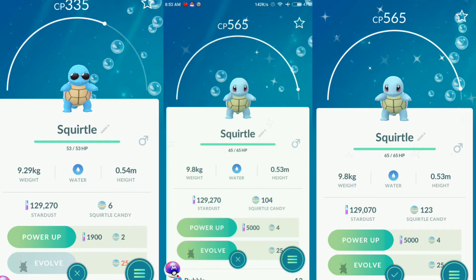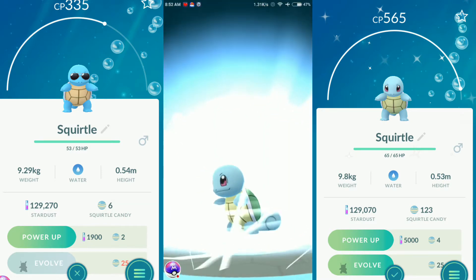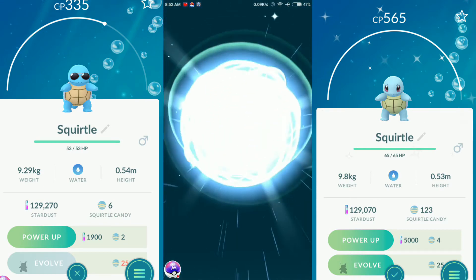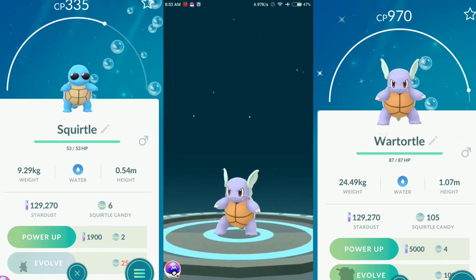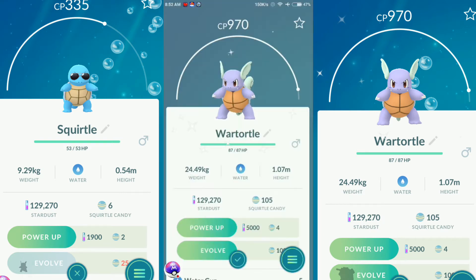I'm evolving to shiny Wartortle and shiny Blastoise in this video. I think I'm the first trainer who got a sunglasses Squirtle — not a shiny, only a square Squirtle, but it is going to be really cool. This was not a base camp anymore. Here is a shiny Wartortle, guys. This is a shiny Wartortle and your Pokehacker got a shiny.